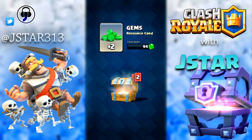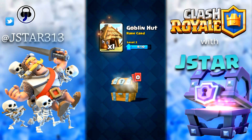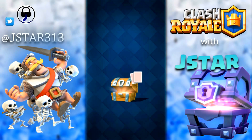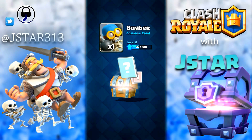From the free chest we have got 33 gold, two gems — nice. Two bombers, sorry three bombers, one goblin hut. I don't use goblin hut. One more: 29 gold, one bomber.